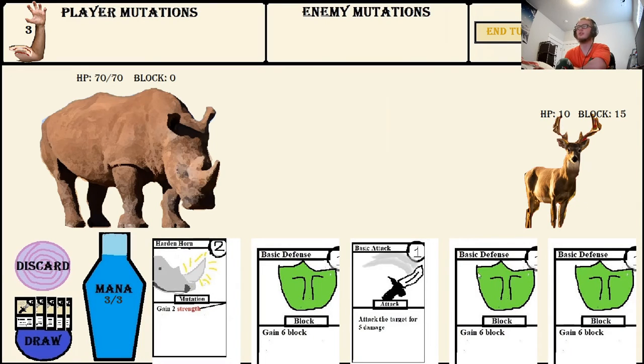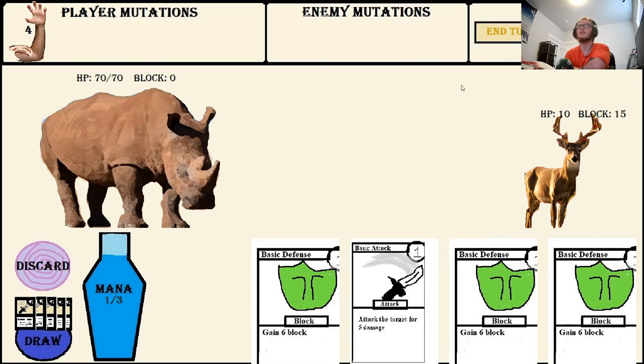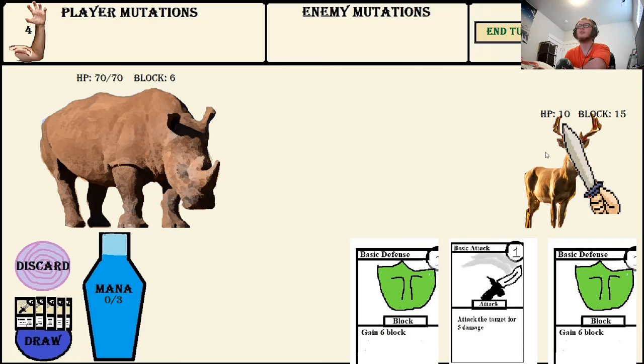I'll go to the next one. This guy wants to attack me — he's hitting me for 10. So if I just attack him, I'll take 10 damage and go from 70 to 60. After using that card, my mana went down from 3 to 1. I have 1 mana left — that's why the End Turn button is still yellow. I'll use another card to gain 6 block, and now when he attacks me, my HP will go to 66.